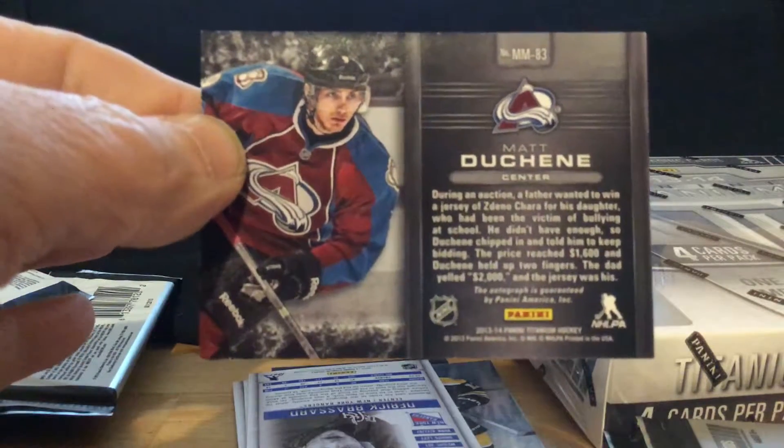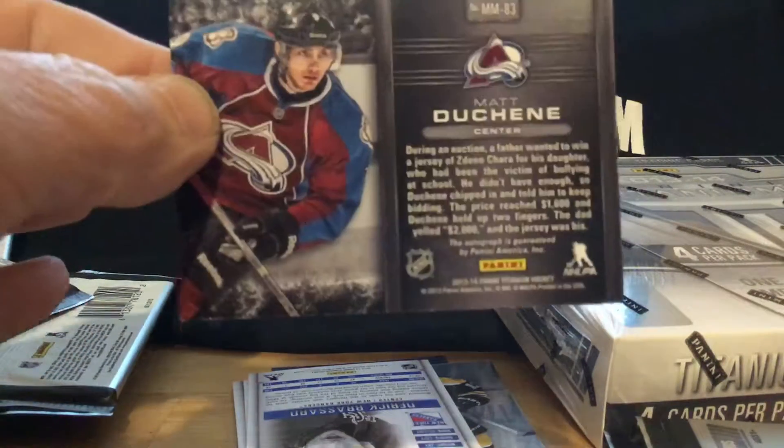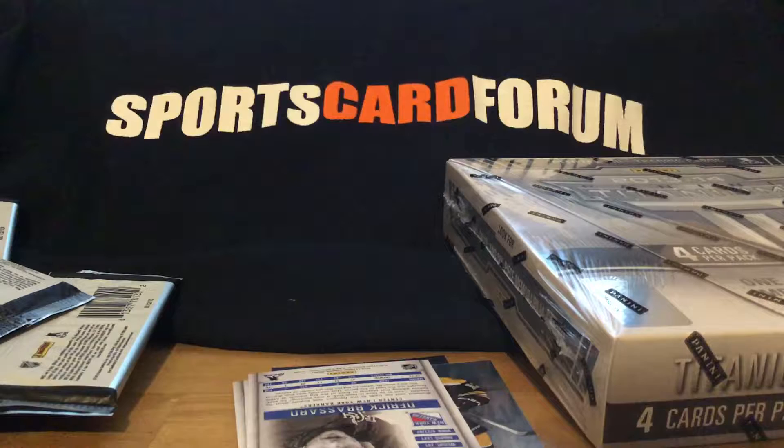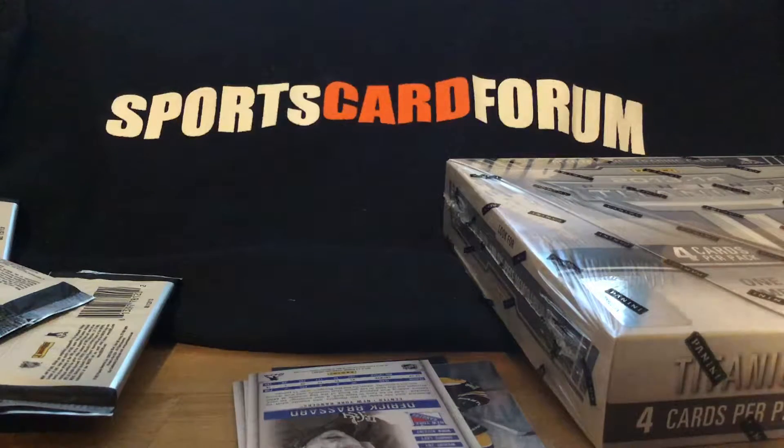You'd just think — you'd have bought this back in the day. Matt Duchenne, the Yakupov card, out of the first two packs. That would have been awesome, especially if you'd have been buying packs off the show. You look at all the other crap that we got — which, some of it's nice — but a Duchenne and the Yakupov.